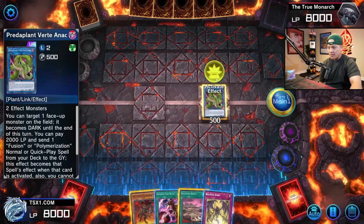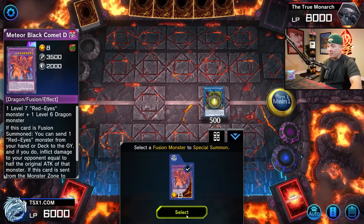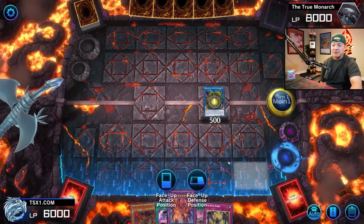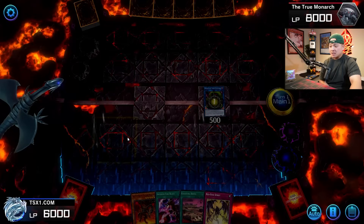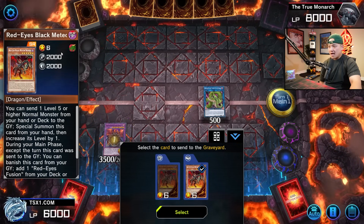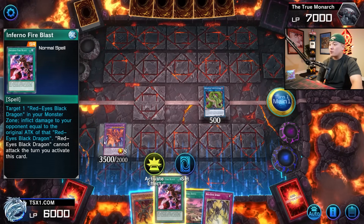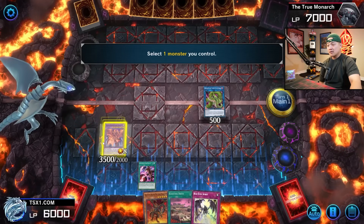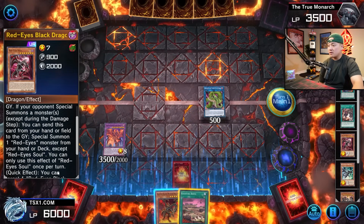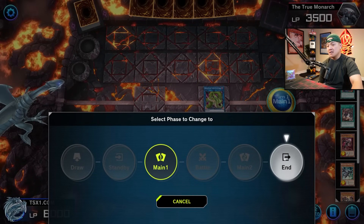Now we activate Predator Plant Verde Anaconda's ability, pay 2,000 life points, and send Red-Eyes Fusion to summon Meteor Black Comet Dragon. We send Red-Eyes Black Meteor Dragon and Red-Eyes Black Dragon as materials — dealing 1,000 damage to your opponent. Then we activate Inferno Fire Blast targeting the Meteor Black Comet Dragon, whose name is Red-Eyes Black Dragon on the field, dealing 3,500 damage to your opponent — putting them at 3,500. We set Red-Eyes Spirit and end our turn. This is a two-card combo.